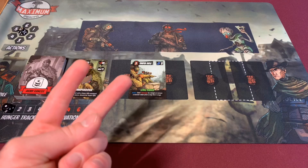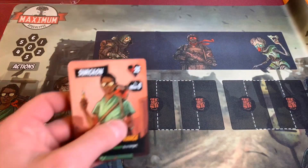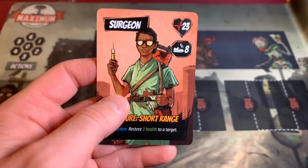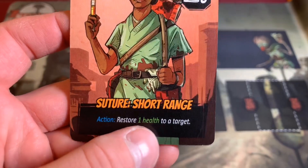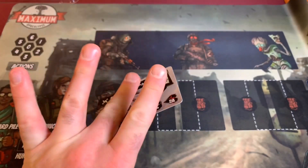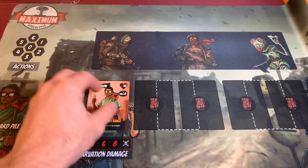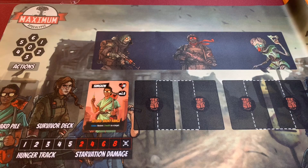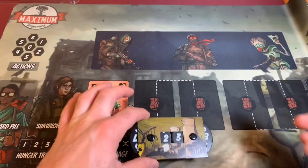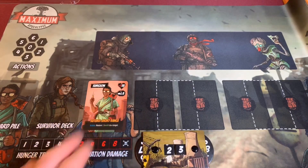The second survivor voted for by the community is going to be our surgeon. Our surgeon has an action: restore one health to a target. We get four actions a turn. We're going to put our surgeon character right down here. We do have these dials — I forgot to give this to the army ranger — this is going to show us the health that our character has. It'll go up and down based on taking damage and healing.